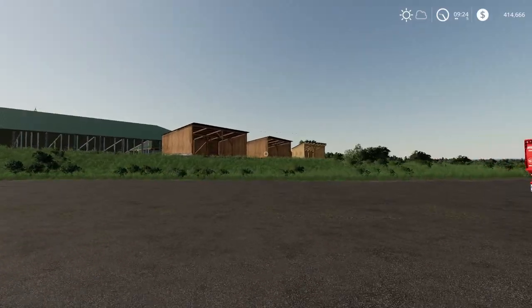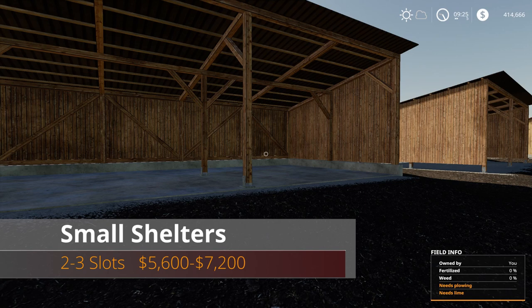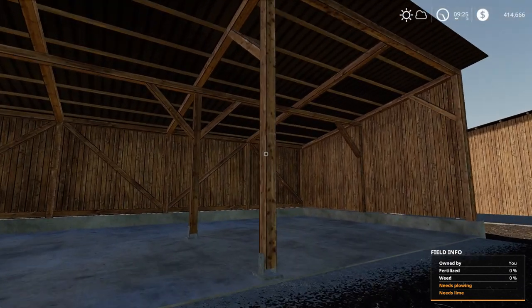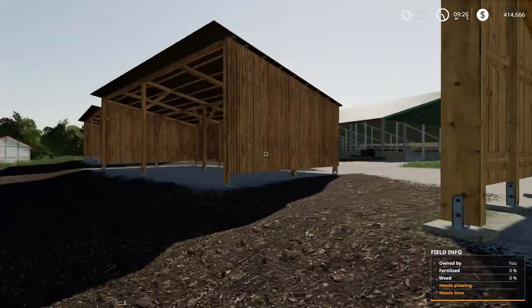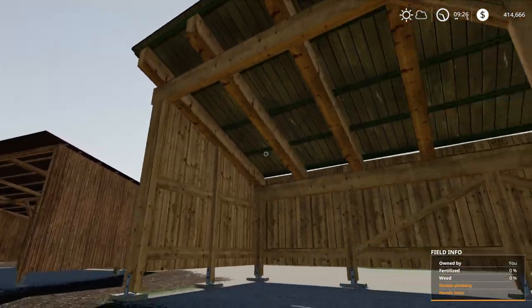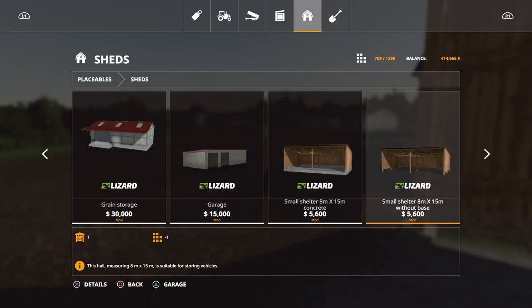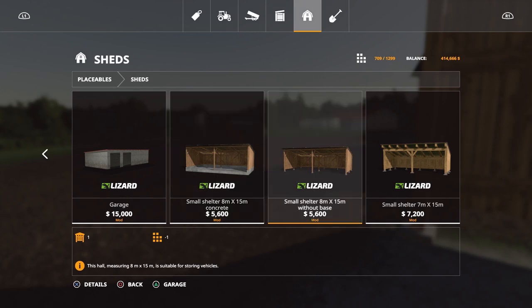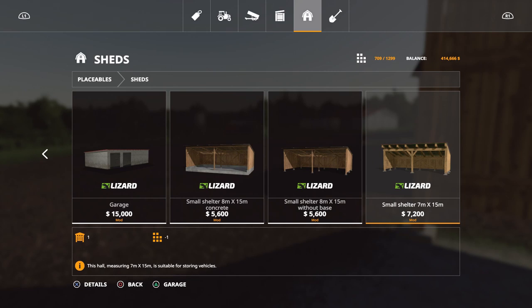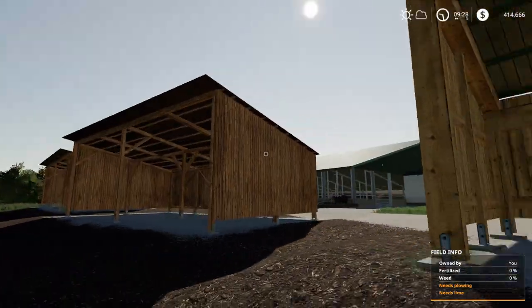Next we have three small shelters. These range from 2 to 3 slots, $5,600 to $7,200. Got a little shed here, another one here, and then a third one that's a lighter color. You can find these under Sheds at the very end — Small Shelter 8m by 15, and Small Shelter 7m by 15. Pretty nice little things.